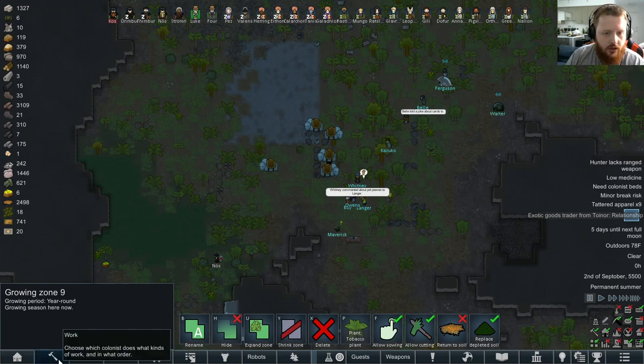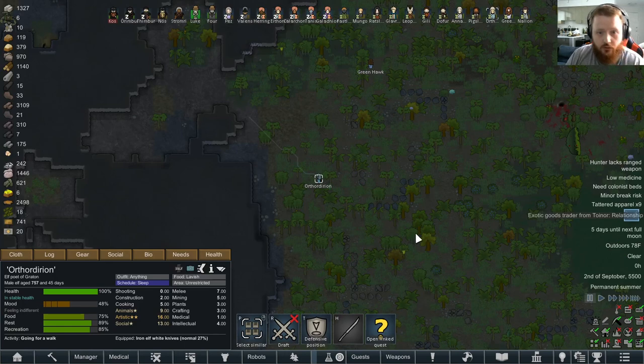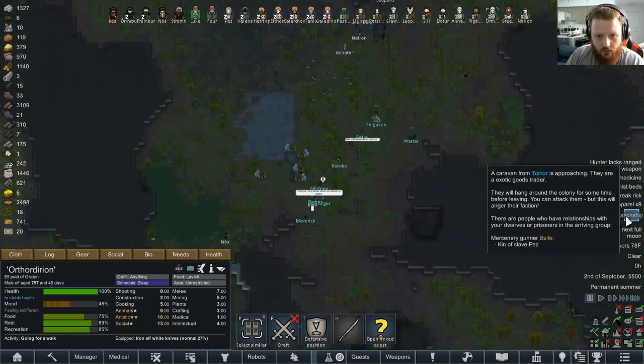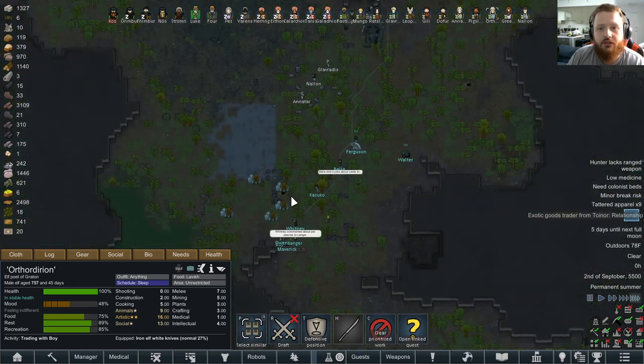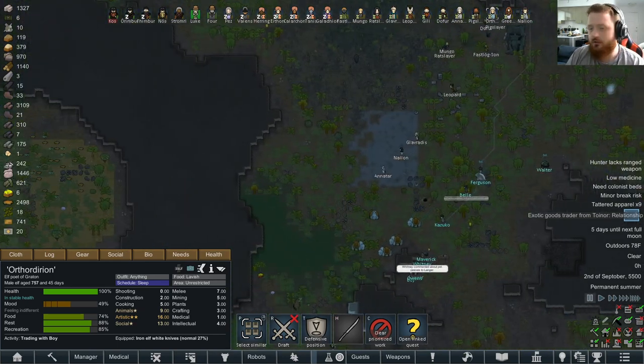Who is our highest social person now? Orthridian. Your job is to go trade with them - make us some money. Already gonna make some money off you. Thank you all for watching, and I will see you on the next one.